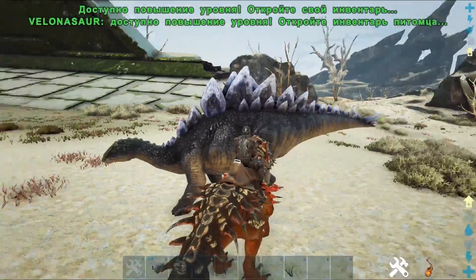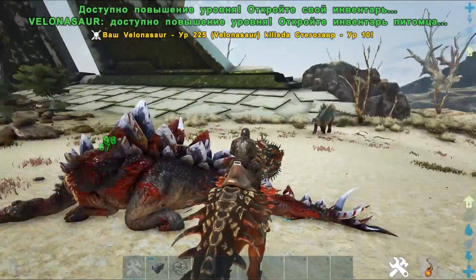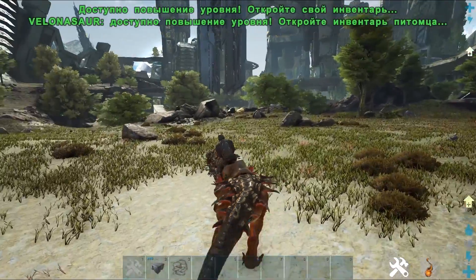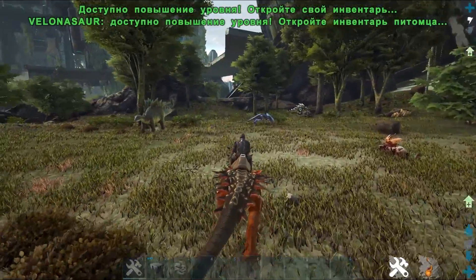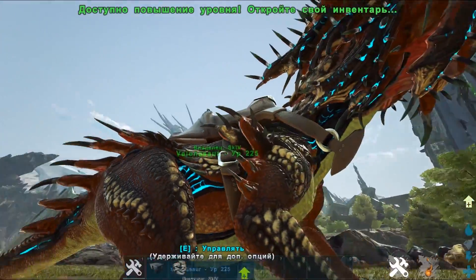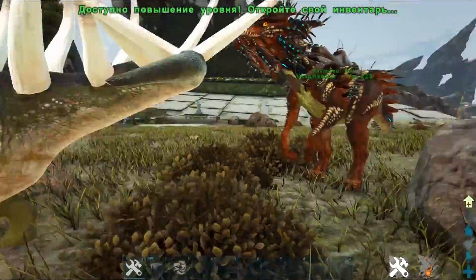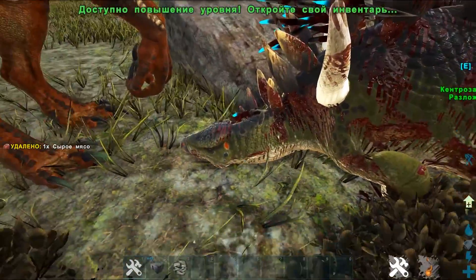Минус враг. Его в дикой природе лучше затомить с помощью аргента, потому что схлестнуться с ним просто так — это такое себе занятие. Он ещё умеет переходить в режим турели и охранять вашу базу от дикой живки или от людей — стоять и отстреливать врагов. Будет этот динозавр, конечно, нерфиться.